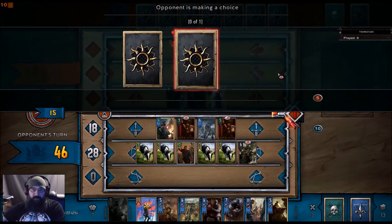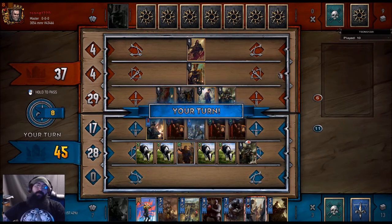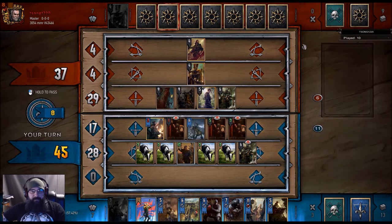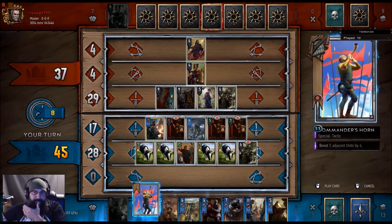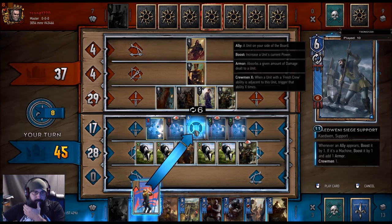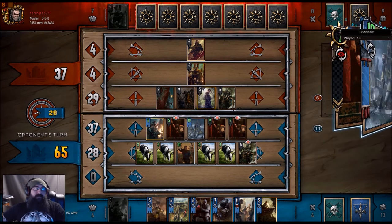Into Rain Farm, into — oh he roped. This is stupid man, look at this. He did use Rain Farm but they usually run Renew when they do that. Do I burn my Commander's Horn? I think I have to. Look at this — I'm up by almost 30 points and they get it back in one or two cards. It's insane. We're gonna need Yennefer to win this game flat out.